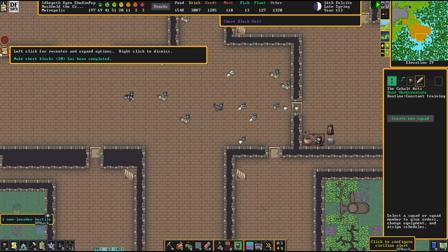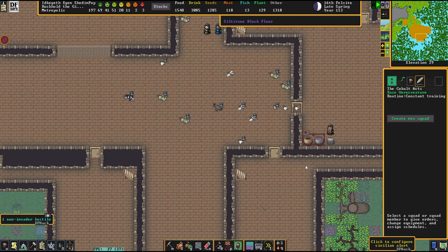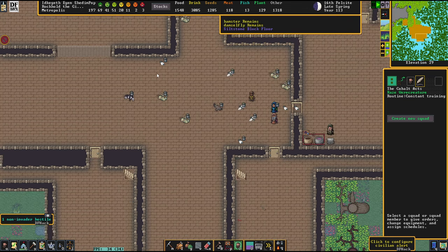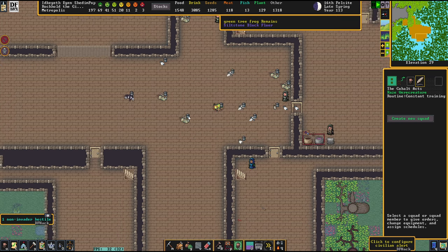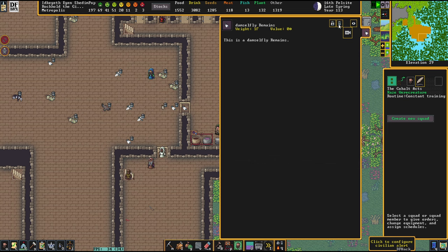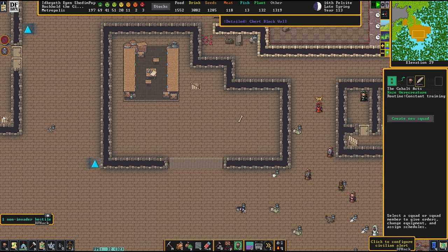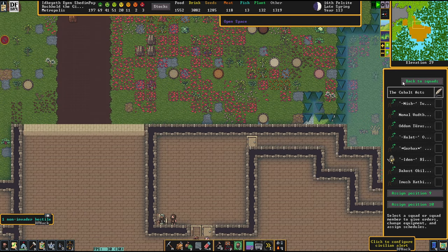Maybe we should wage another war. This would result in more goblins coming downtown here, which results in more metal for me to process. There is something we can't deny is useful about that. There are literally creature remains all over the place — this is fairly disgusting.